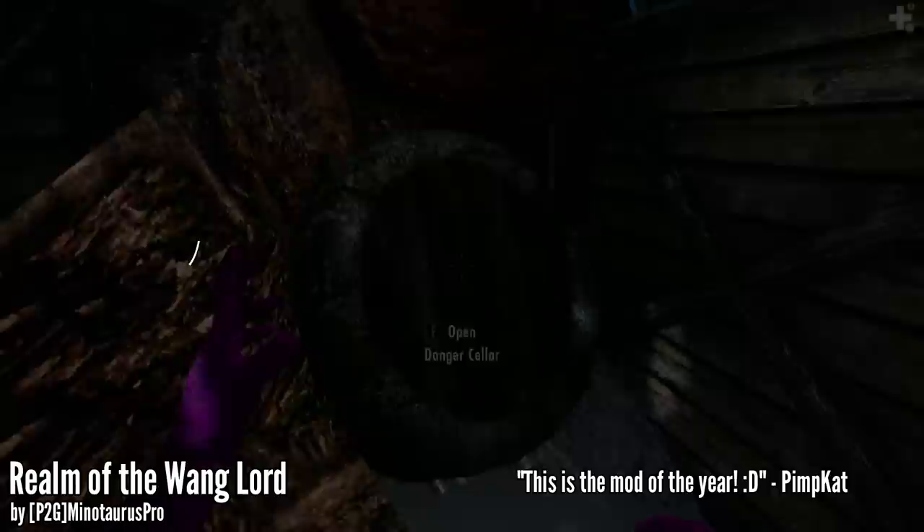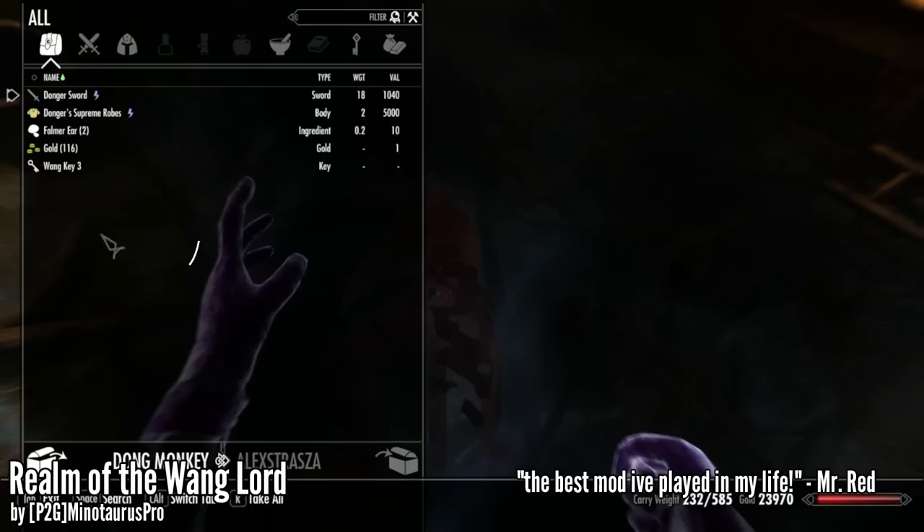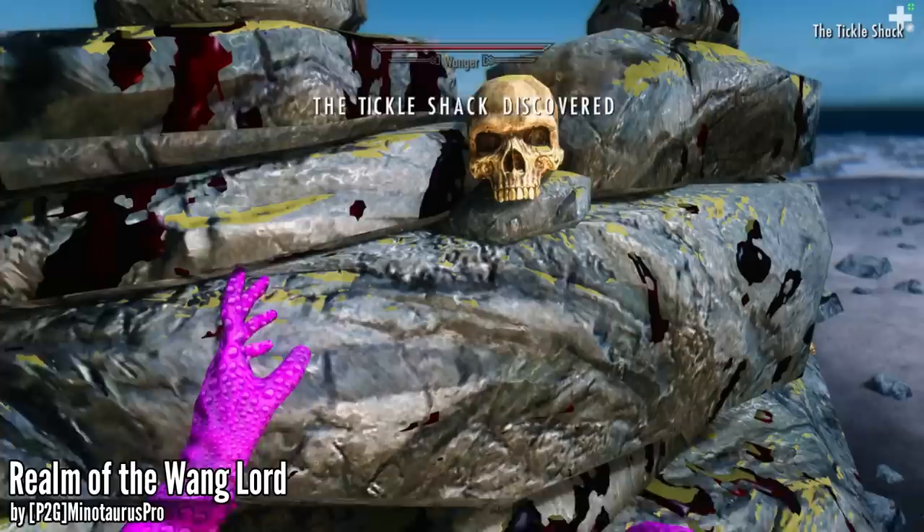Once you've done that, you want to head into the Donger Cellar. That's where you're going to meet the Dong Monkey. And then you just have to kill him. He's a pretty easy opponent. He will drop the Wang key number three.